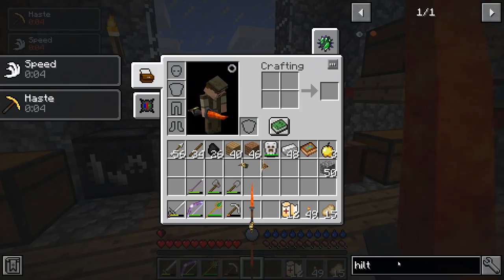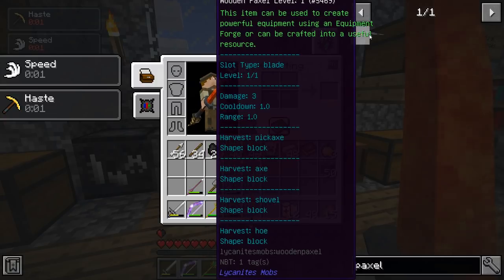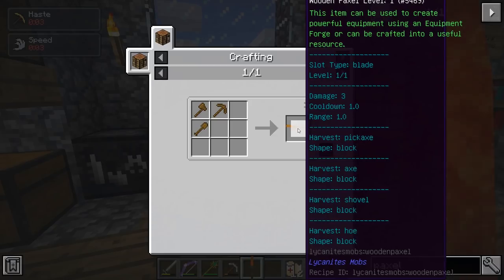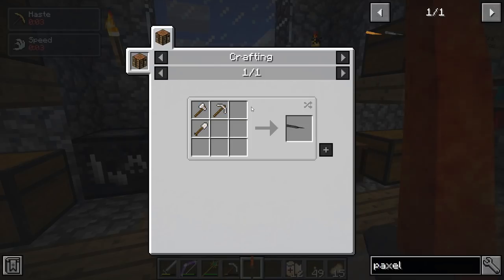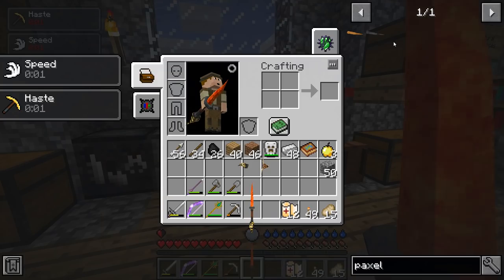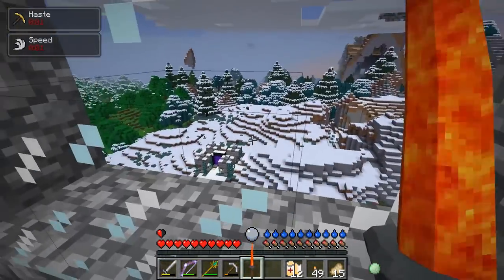By the way, we can also make a paxel, which is a tool that combines everything — a pickaxe, axe, shovel, and a hoe into one particular tool. And it's apparently, according to the developer, as fast as diamond. So we might want to make that too. An iron paxel is supposed to be as fast as diamond, at least according to the developer. I did watch one of his videos on this, so I knew what to do today.